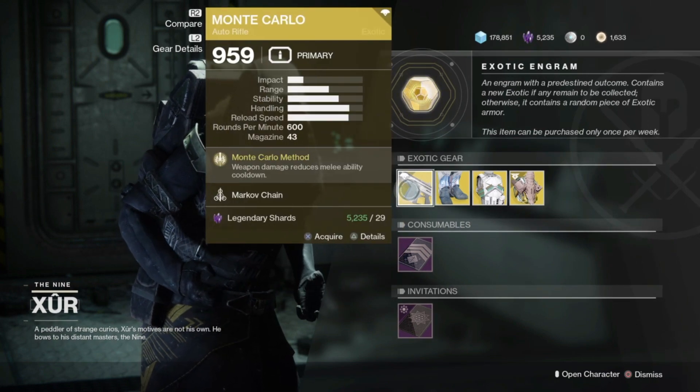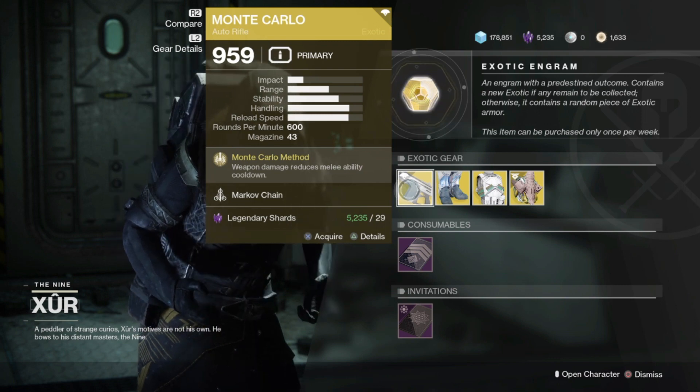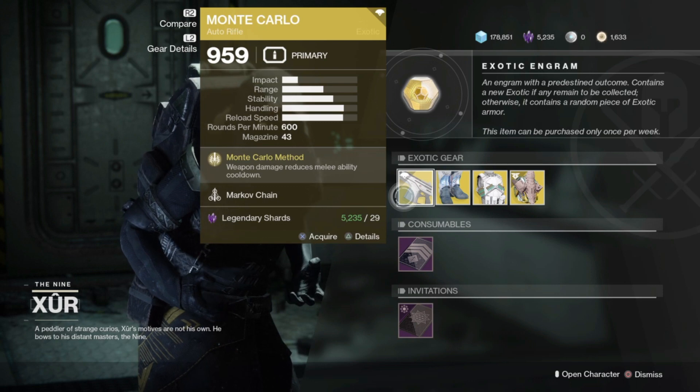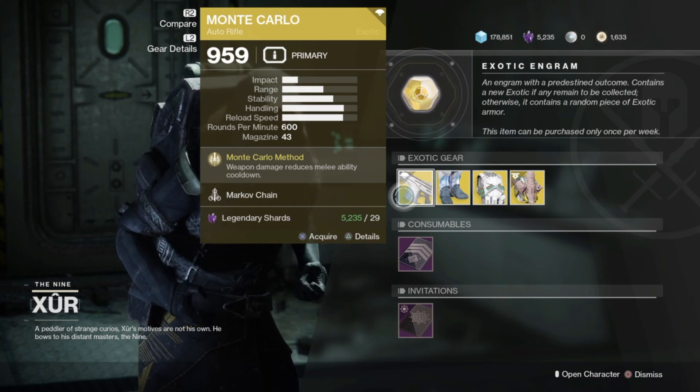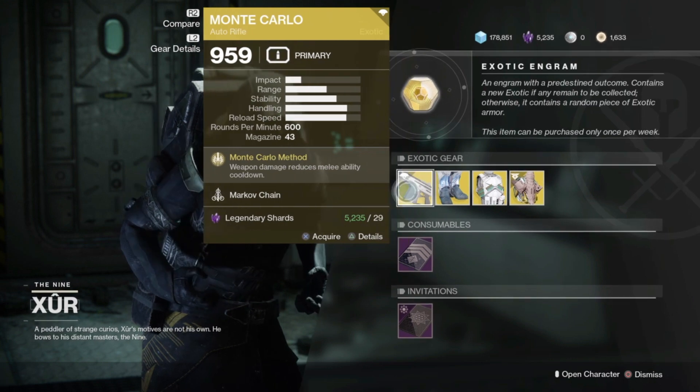Moving on, we've got the Monte Carlo Auto Rifle. Weapon damage reduces melee ability cooldown, and it has the Markov Chain perk. This is actually a pretty decent exotic — a lot of people are using it in Crucible and they're enjoying it. It is overall a decent auto rifle to pick up, so I would highly recommend it.